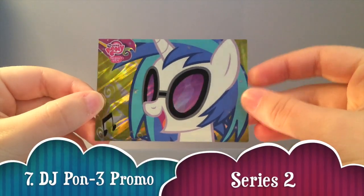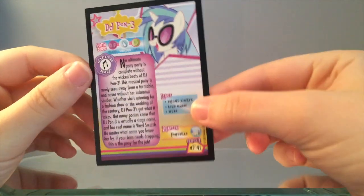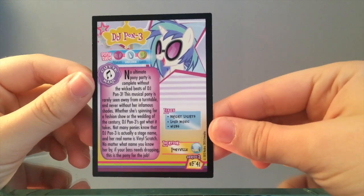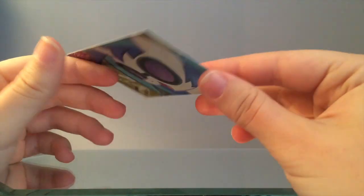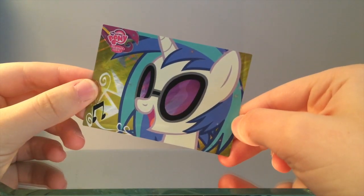Number 7: DJ Pwn3 Promo. Released at Big Apple Ponycon in 2013, the only way you could get this card was by purchasing a special DJ Pwn3 poster. Since this wasn't a punch card, not many people actually wanted to buy a poster just for the card. On top of it being a limited released card at this convention, the card is considered hard to find for a good price.